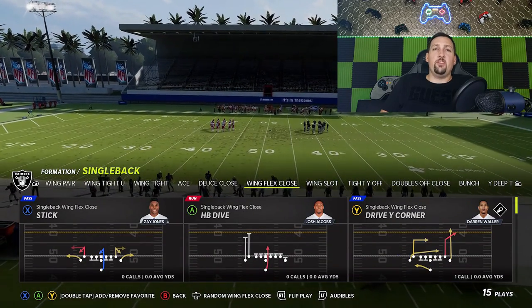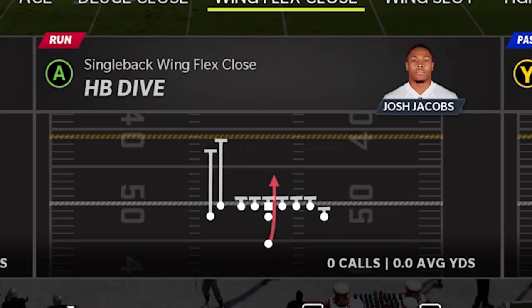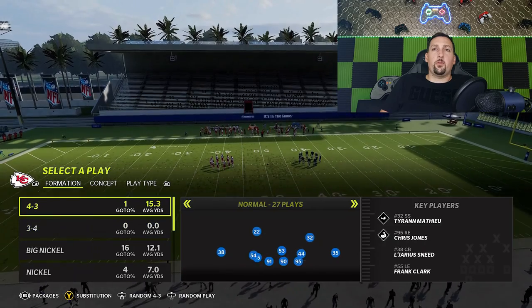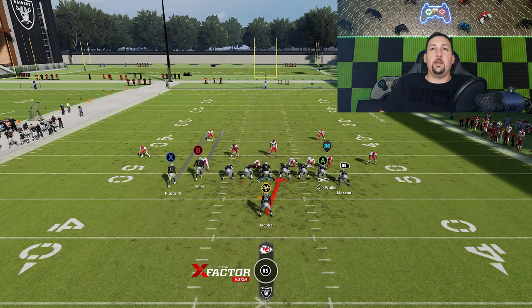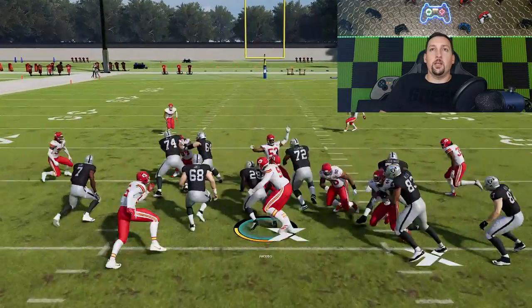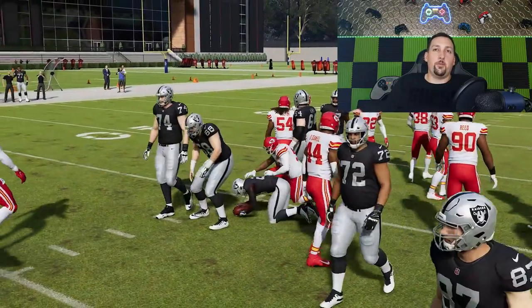If I'm going to run a five-play run scheme, the halfback dive is just a good up-the-gut run. We'll go against a random 4-3 formation here. The dive is not a play I'm really going to highlight — it's essentially just something you want when there's nothing covering the center. You can just run it and get a couple of yards. This is definitely not one of the better run plays, but you want to have it in your audibles from time to time.